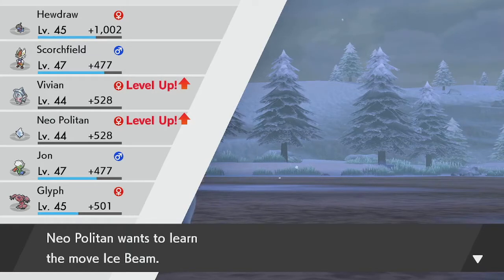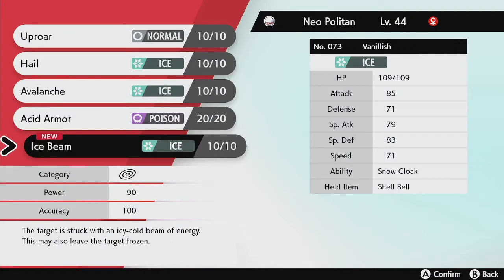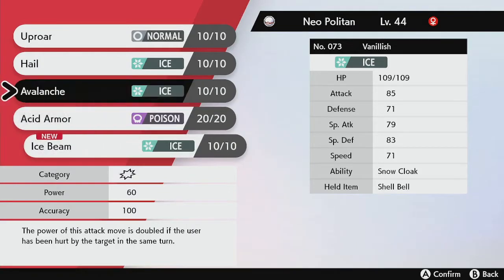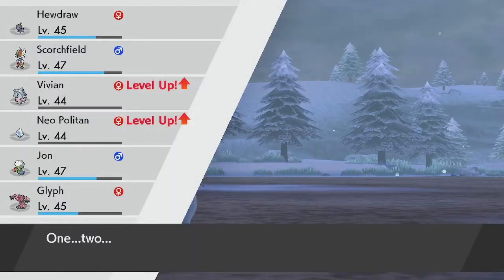Neo wants to learn Ice Beam — 90 power, 100 accuracy, special move. With Neo's current stats, not as obviously useful. You can also leave the target frozen. Goodbye, Avalanche.